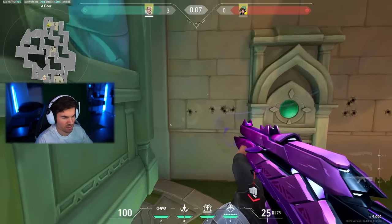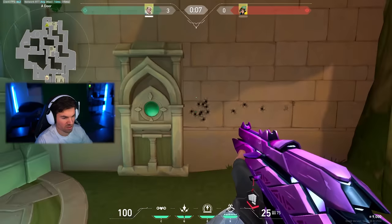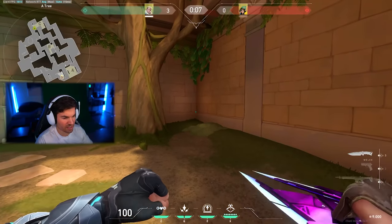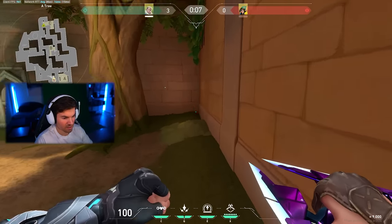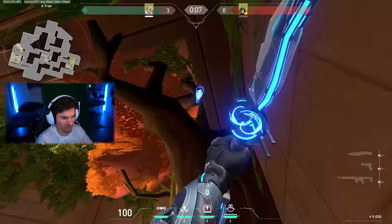There is one fast and easy wall bang dart that covers a slightly worse area but is probably the best one if you don't have a lot of time or you're panicking. Just run into the corner, aim for the corner of this tree, and jump and click.